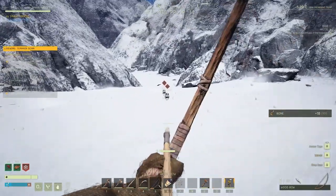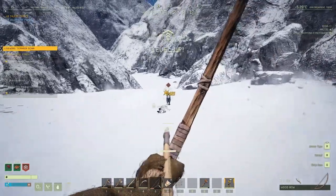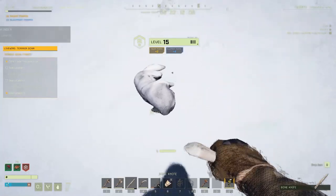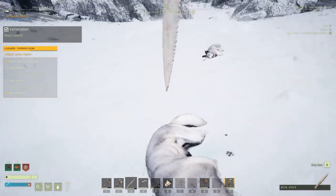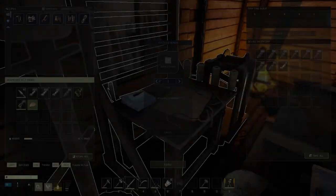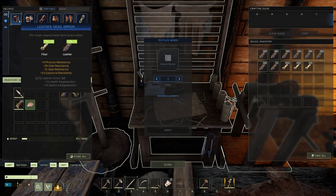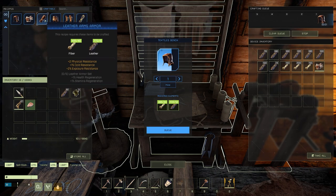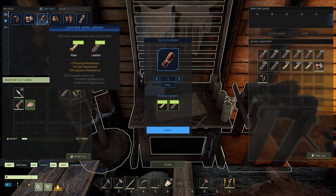When you hit level 15, research the textile bench and the leather armor set, and switch to the leather armor set. Keep on going with the same patrol path, and when you start to be full on mats, craft bone arrows and leather armor chest pieces. Destroy the chest armor and recraft until you are out of mats, then go back to patrolling.